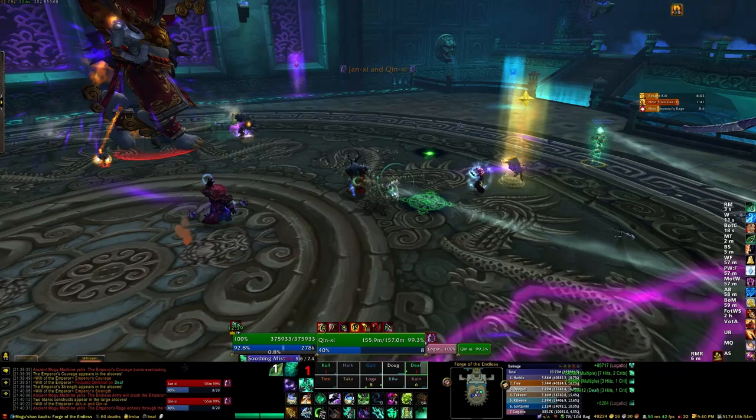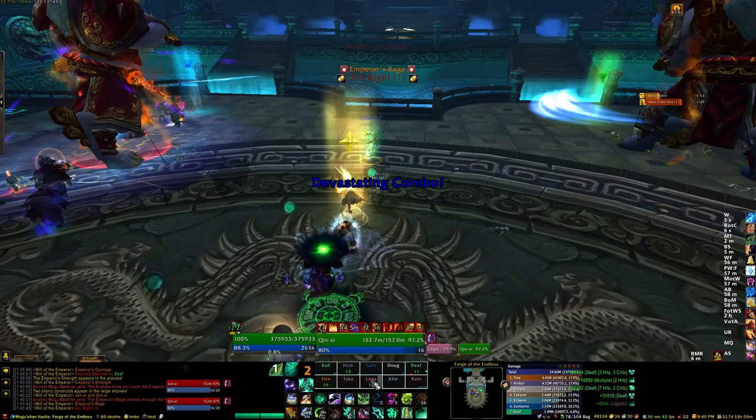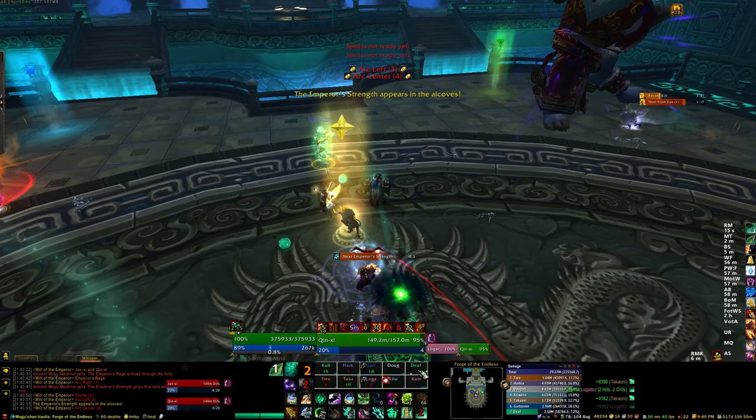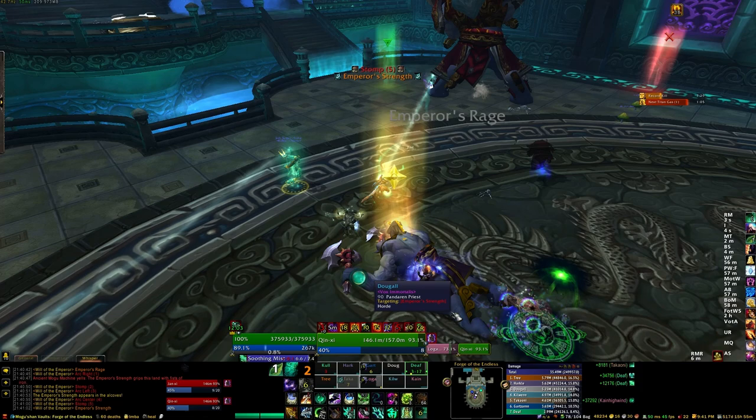These are the Emperor's Closed Fist and Open Hand, or just Emperor's Hands. You have Qin Shi and Jian Shi, and they should both be picked up by a tank and moved to your tank locations, wherever you decide that is. We have blue and green markers near the entrance stairs for our tanks. The reason we chose these locations is that it keeps the bosses' cleave attacks safely away from the raid in the rest of the room, so that the rest of the room is open for free movement.